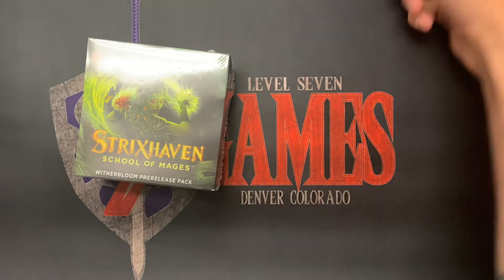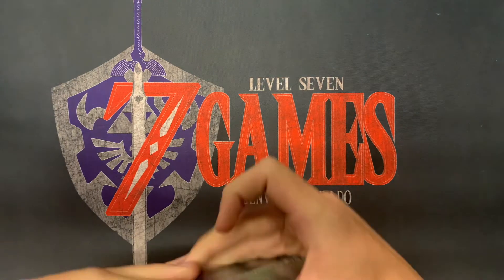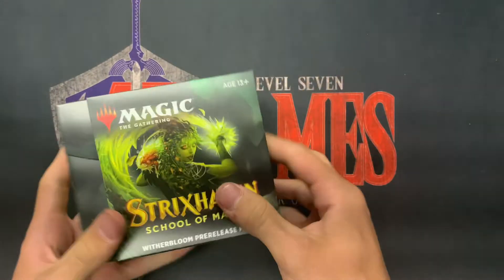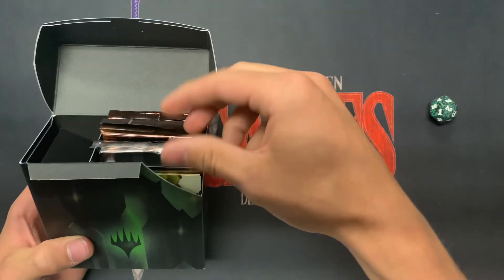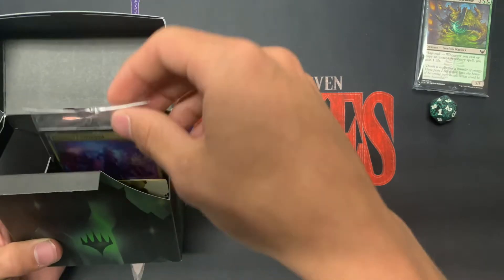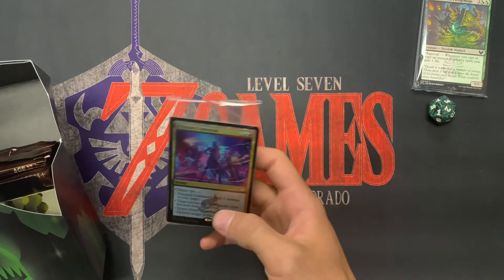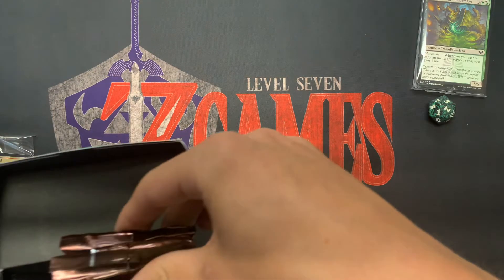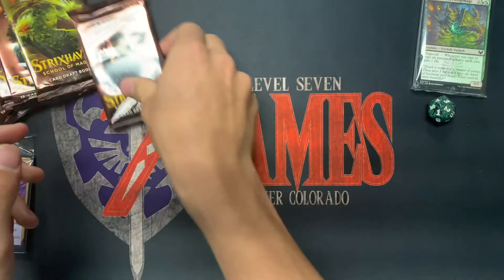All right, we are cracking a pre-release kit from Strixhaven — the Golgari one — to see what all the hype is about. Dice, very cool. There's your theme pack; I've yet to open one of these themed ones. And there it is — beautiful Kozumari command. All right, let's get straight to the packs.